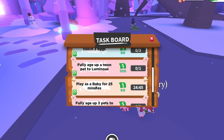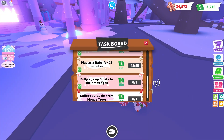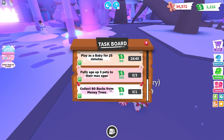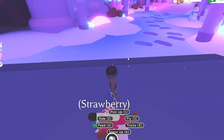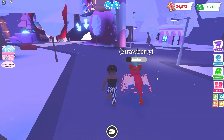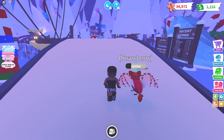For example: play as a baby for 25 minutes, fully age up three pets to their max ages, collect 150 bucks, and collect 80 bucks from money trees. These methods are very helpful, and you can get rich fast in Adopt Me after doing all of them.